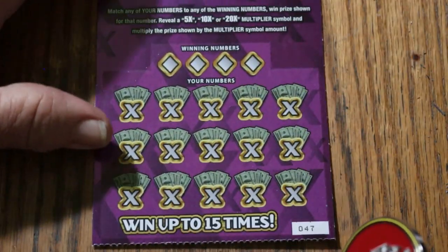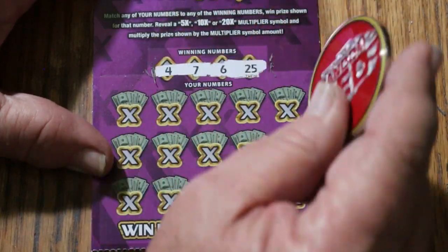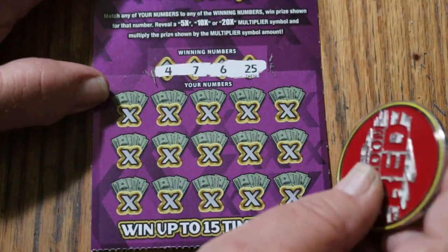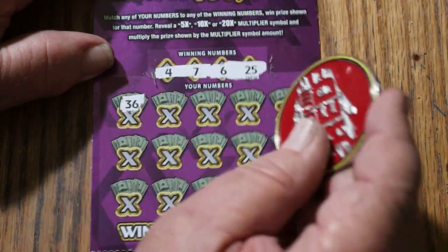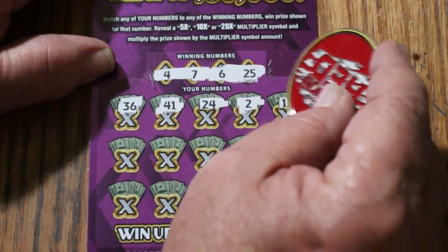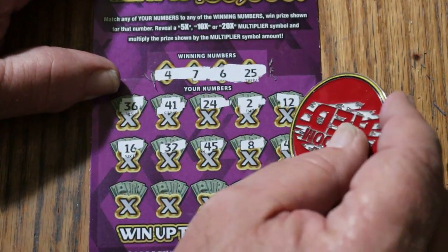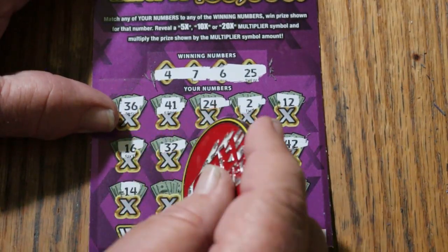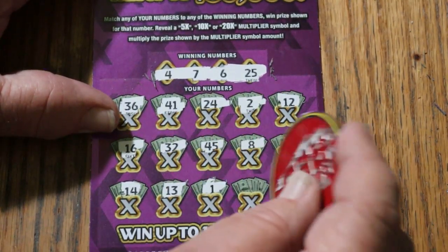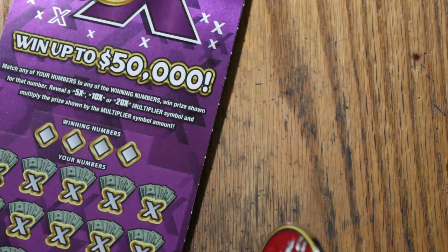Ticket 47: winning numbers 4, 7, 6, and 25 — low numbers and a 25. Game numbers: 36, 41, 24, 2, 12, 16, 32, 45, LV's 8, 42, 14, 13, 1, my number 15, and 30. That's just a weird combo. Alright — two to go, and we've only earned $10 on this session so far.